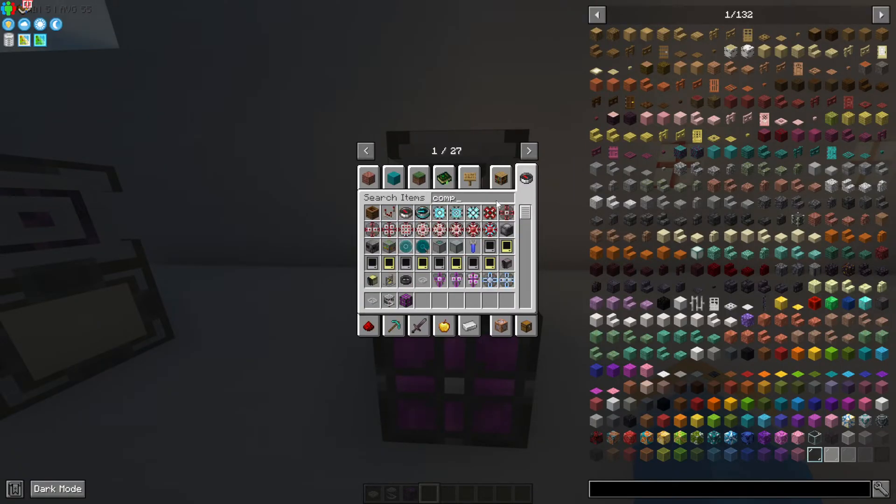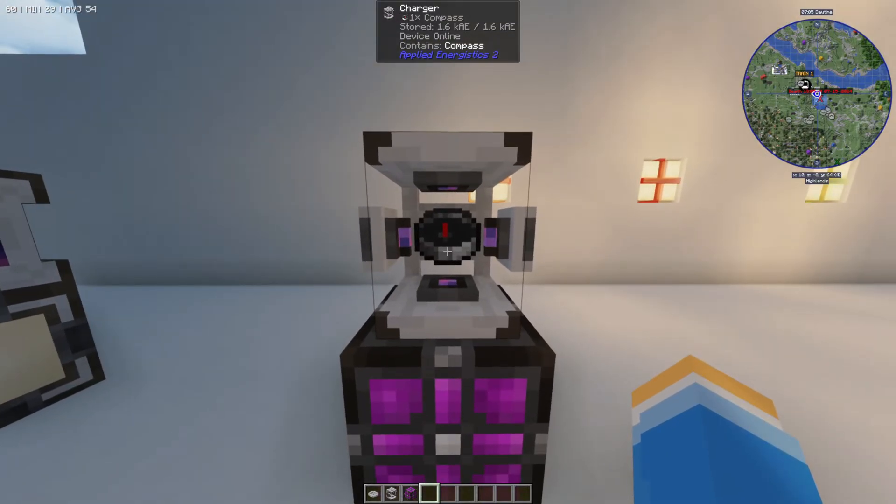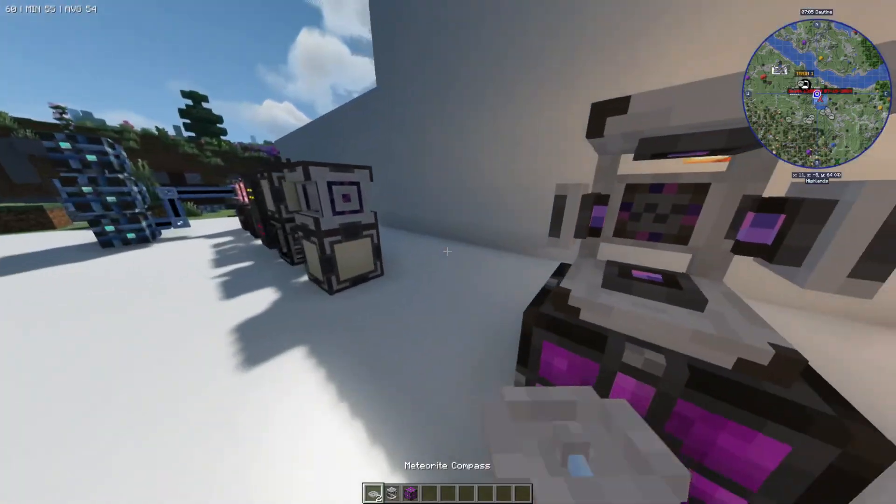From there, we need to get ourselves a compass, which is also very easy to get. We need to drop the compass into the charger and this is going to get us the meteorite compass.